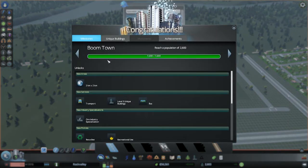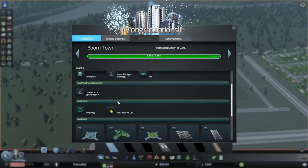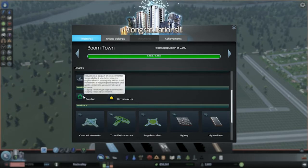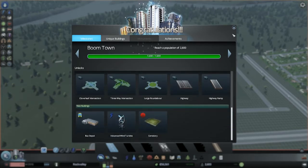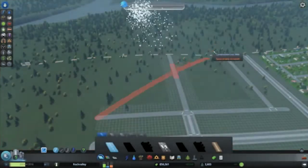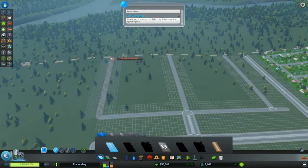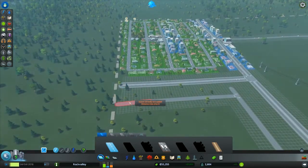At 2,600 population we've unlocked a new area we can buy. We can build buses and specialize in ore industry. We can also use recreational drugs if we so choose, and enforce recycling. We've unlocked highway ramps and everything, so that's good. Also a cemetery — let's build that after we're done with this neighborhood, because we do need to take care of our deceased.